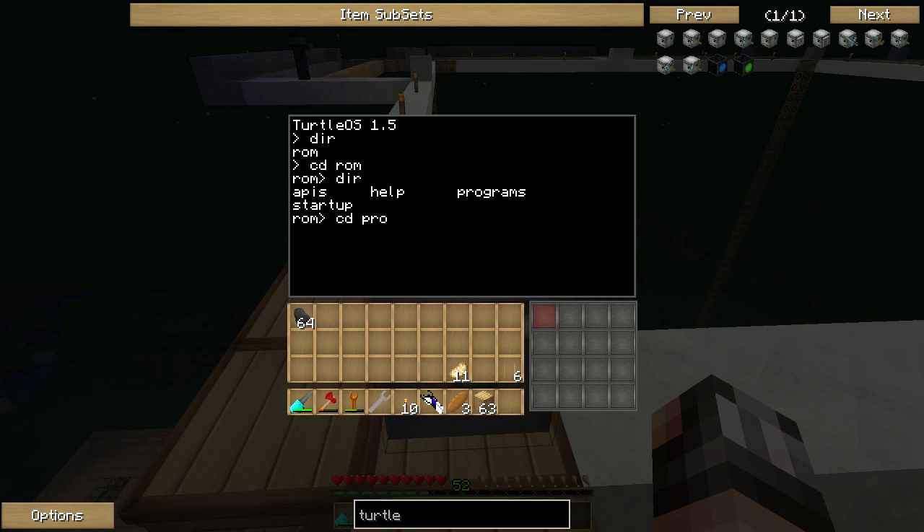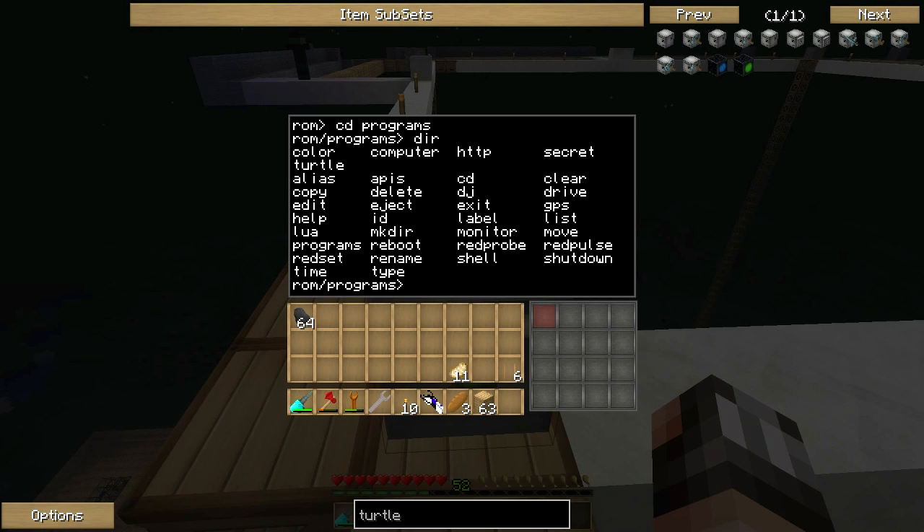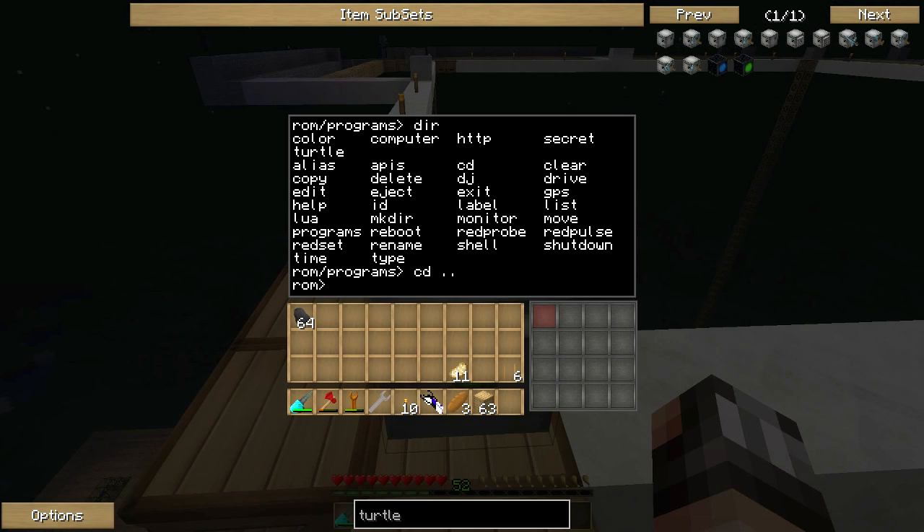Inside of programs, if we type DIR, we can see various different programs - these are all the basic programs that you can get your turtle to do if you are programming from scratch. Let's go back to the previous directory by typing CD dot dot, which brings us back into ROM. The ROM directory is the directory that holds things you cannot edit - all these programs and commands in ROM are ones you are not allowed to modify. So for our turtle, we aren't going to be working in ROM at all.